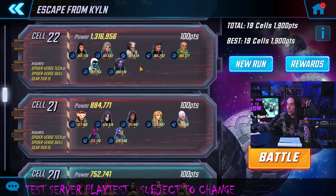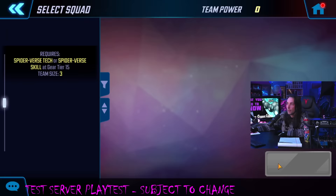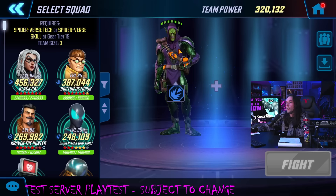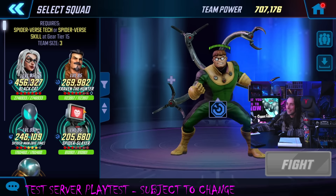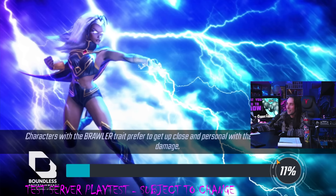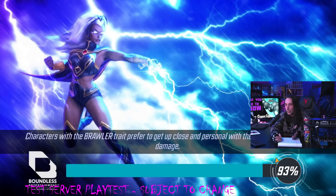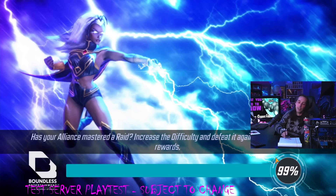Now we're on to cell 20. They go in chunks of three, so the hardest one will be cell 22. You can see the power rating ramps up: 750K, then almost 900K, then 1.3 million. Cell 20 is Spider-Verse tech or Spider-Verse skill — this is stacked. I'm going to use Dr. Octopus, Green Goblin, and Black Cat. I charged up Black Cat on one of the first nodes so I have her ultimate available. I really can't see this being a problem.